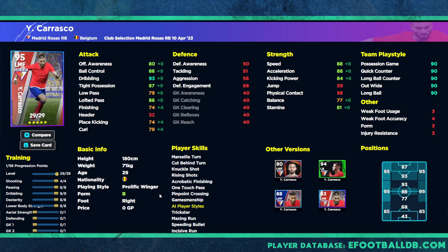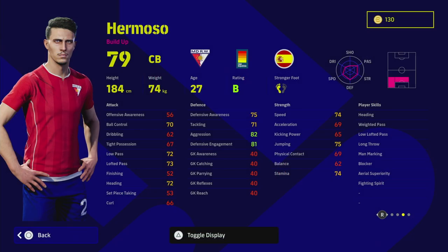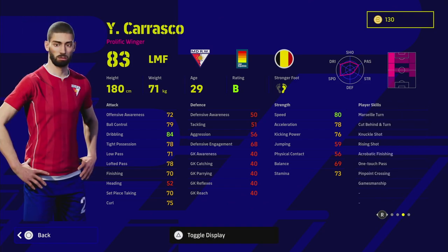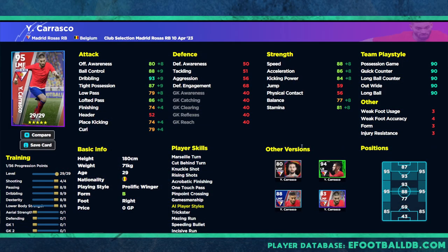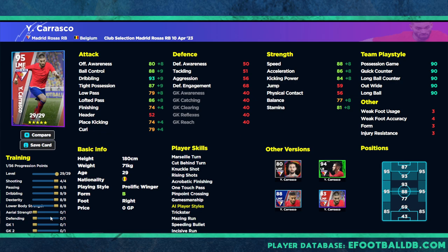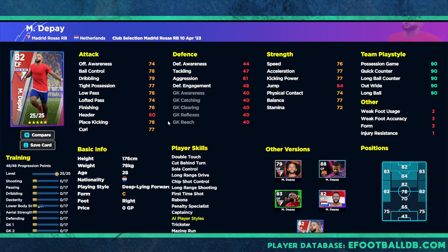Carrasco is very interesting — he's a prolific winger who plays as a left midfielder by default. He has unwavering form and one touch pass, but doesn't have double touch which is a pity. He goes to about a 95 overall if you train him the auto allocation way, and he's on B rating this week. There was a different left back version of him released a couple of weeks back with a more defensive build, but this version is more balanced — all about getting the ball into the box with crosses and cutting in and shooting. I'll have a training guide out on him.